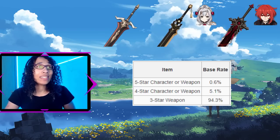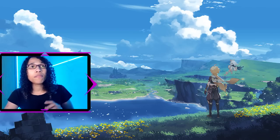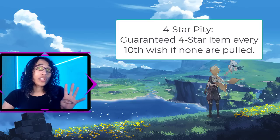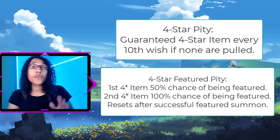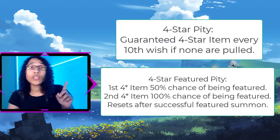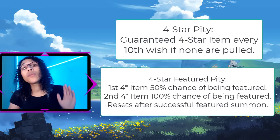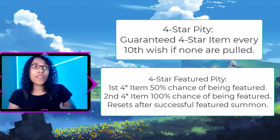These rates can seem abysmally low, but there is a safeguard in place known as the pity system to help combat such low pooling chances. The pity system will reward a guaranteed item of a certain rarity once a certain amount of pulls are done, and these differ slightly depending on the banner type. When it comes to the four-star pity, you are guaranteed a four-star or above every tenth wish if you have not pulled one. If there is a featured four-star character on the banner, you have a 50% chance on the first four-star item being a featured character. If a four-star featured character is not pulled, there is a 100% chance on the second four-star item being a featured character, and this resets whenever you successfully pull a featured four-star character.